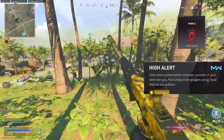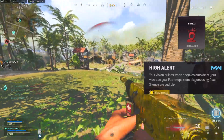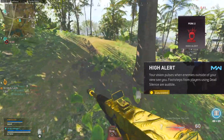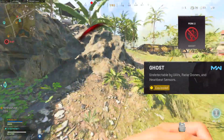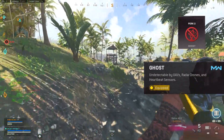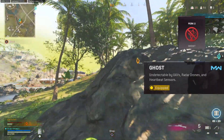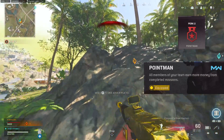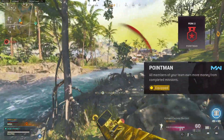Now we got High Alert — your vision will pulse when an enemy outside of your vision looks at you, like a little yellow bar on the side of your screen. Footsteps from players using Dead Silence will also still be audible, though that's almost useless now with how rare Dead Silence is to find. Up next we got Ghost, which used to be the most popular perk because it makes you undetectable to UAVs, radar drones, and heartbeat sensors. But they just recently nerfed it — you have to be moving for Ghost to actually work, so if you're sitting in a corner, someone will still see you. And finally, we got Point Man, where all members of your team earn more money from completed missions — really good for leveling up weapons in Plunder, but not really worth it in a full game of Warzone or Rebirth.